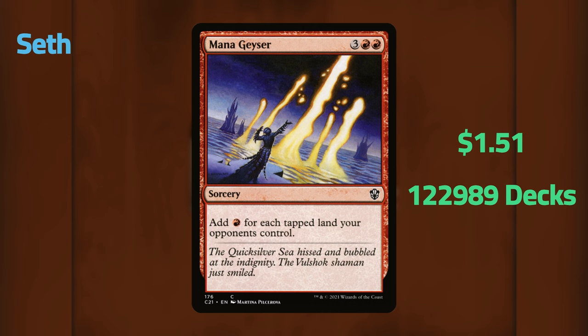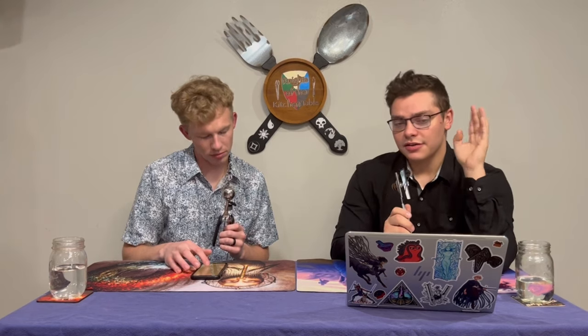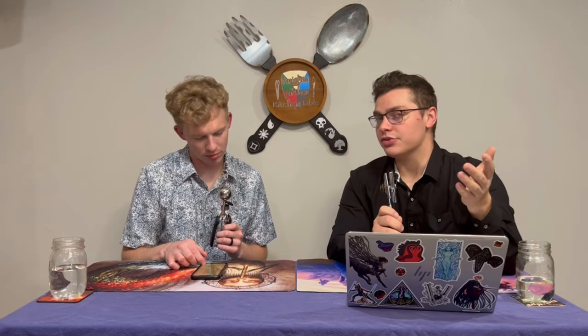Seth's next pick is Mana Geyser — a five-mana sorcery that adds one red mana for each tapped land your opponents control. In a four-player Commander game on turn five or six, that's roughly 14 or more mana added to your pool. You'll either double, triple, or quadruple spell and win the game from that, or pump it into a nasty X-spell and annihilate someone's board. When someone plays Mana Geyser, that's their way of saying 'I'm about to win the game.'